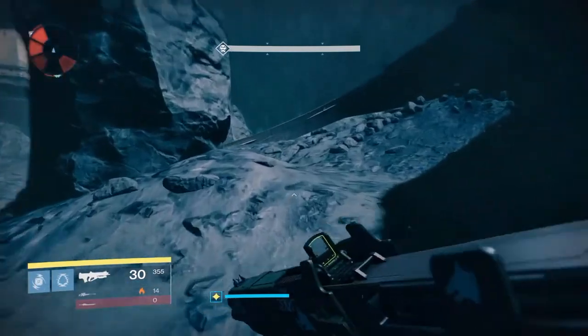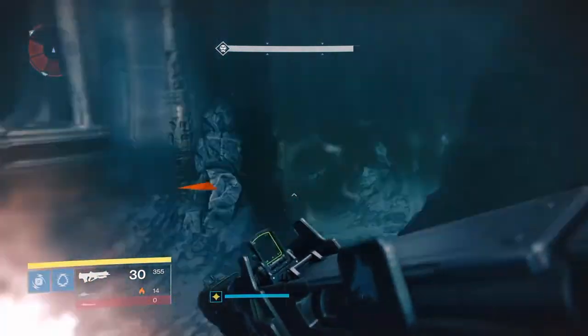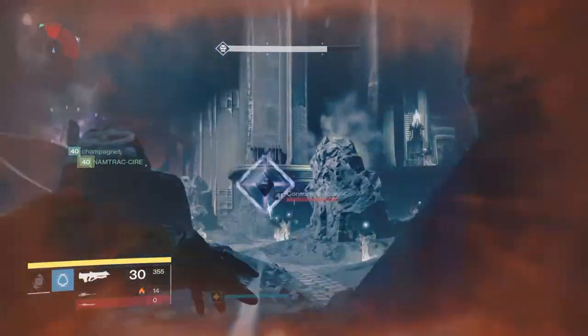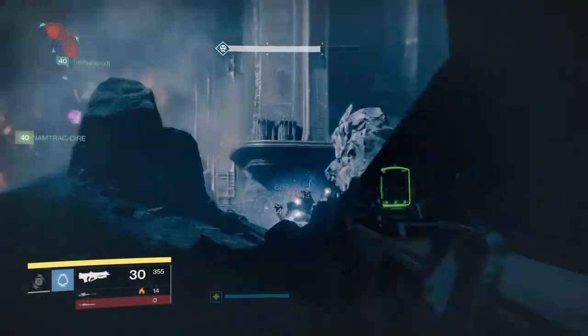This is the second tomb husk room. What I usually do is hide in this little corner over here by the cave. From here I can take cover and clear all the adds — make sure to take out the knights and the wizards.